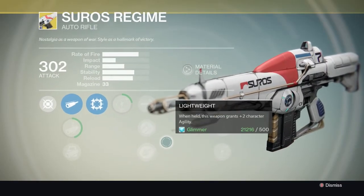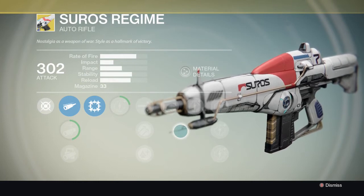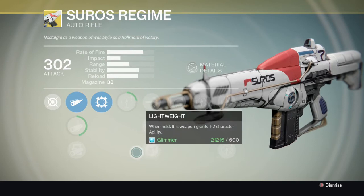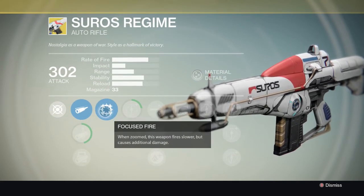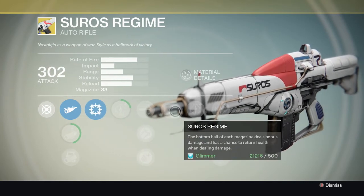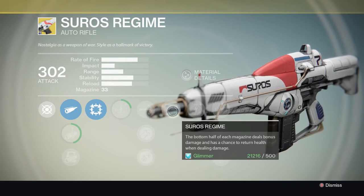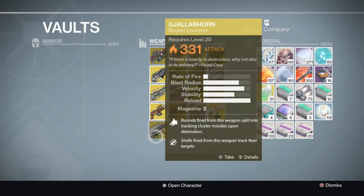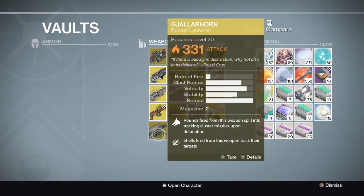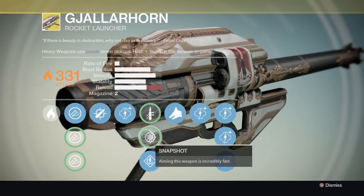Then we have Suros Regime, which used to be a very good weapon until the recent auto rifle nerf. I actually just got this one from Vault of Glass. Its perks are Focused Fire, where zooming causes slower fire but additional damage, and Suros Regime, where the bottom half of each magazine deals bonus damage and has a chance to return health when dealing damage.